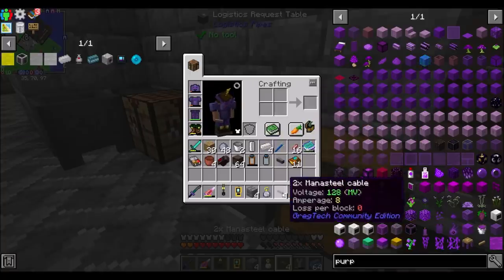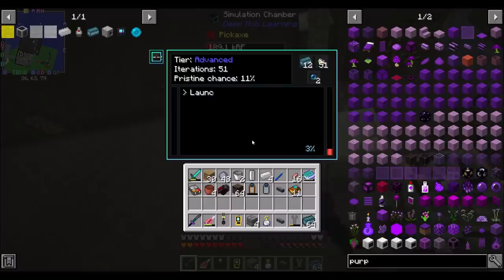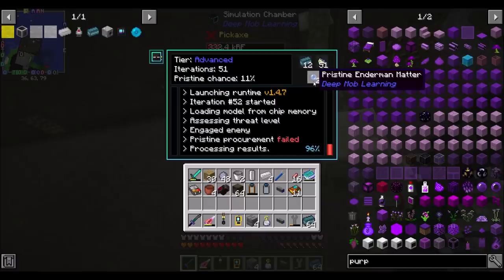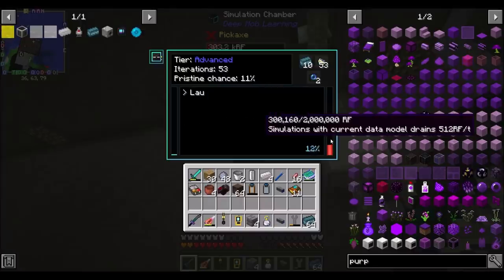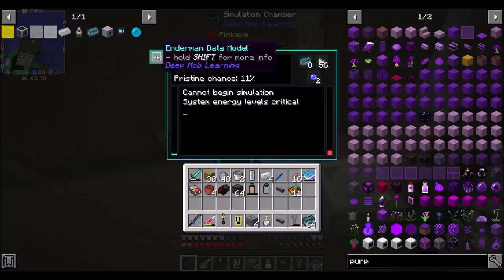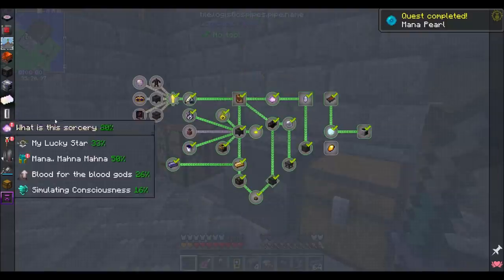The machine is now producing a net gain on RF — you can see it going up. We've got 64 ender pearls. Instead of breaking even we now have a net gain, so tick accelerating a little bit will dip it but it'll accumulate back. As the data models advance to higher tiers, we'll have more and more pristine matter coming out.